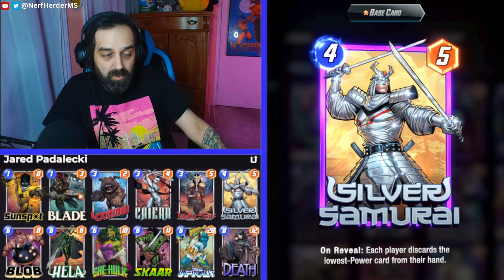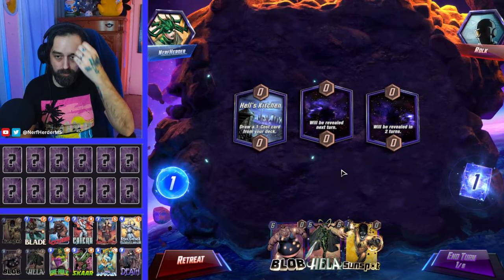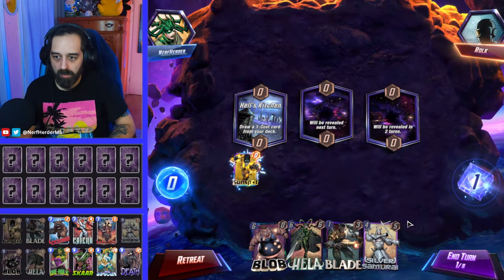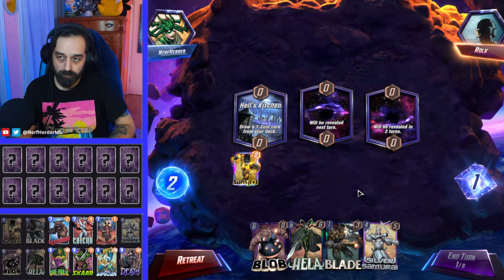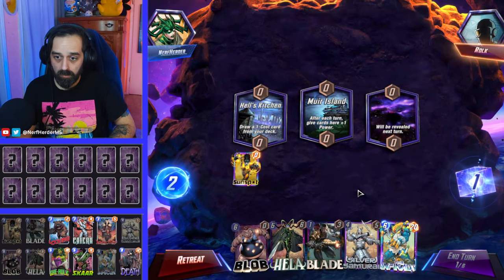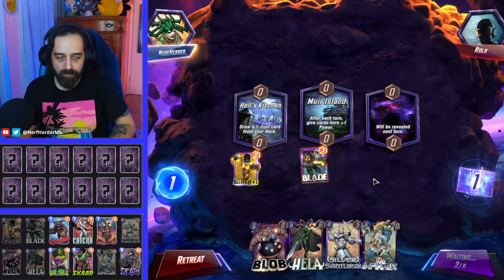That's the deck. If you have any other questions leave them in the comment section below. It's game time. We got Blade, Sunspot, and Hela — happy camper. Blade at Mwyr Island is totally fine.